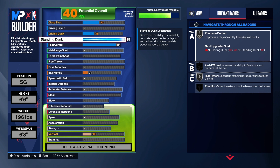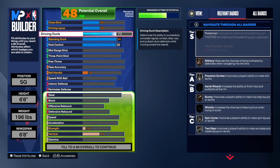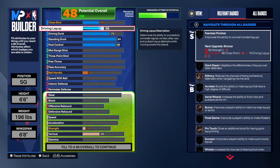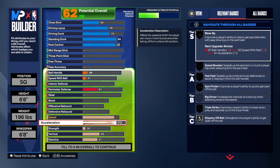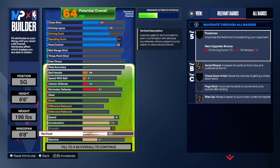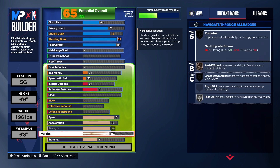An 85 standing dunk gives us Fast Twitch on silver and Rise Up on silver — really good. For the driving dunk we're going to take that to a 73, which gives us Post Riser. You'll miss out on a couple of dunk packages without having a 75, but 73 should get the job done. For the driving layup we're going to take that up to a 70, which gives us what we need for making layups. Speed and acceleration are kept modest — we're not trying to do too much there. Strength goes to 74, and vertical goes up as high as we need it to get badges like Rise Up and Chase Down Artist.